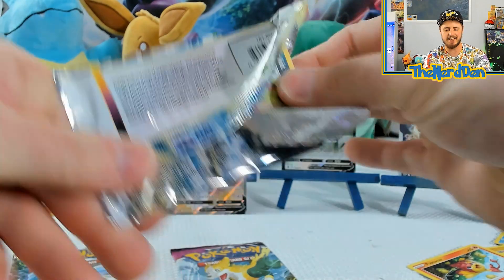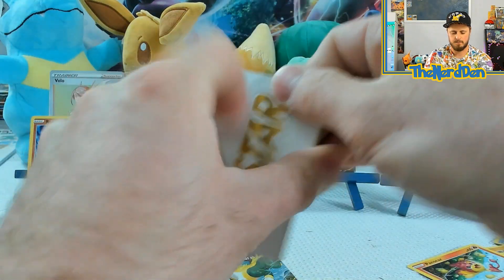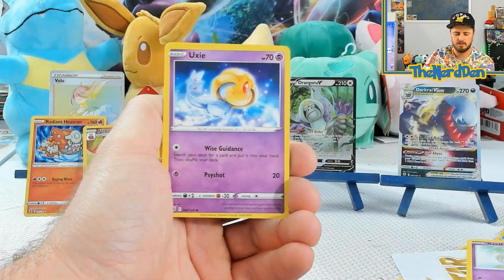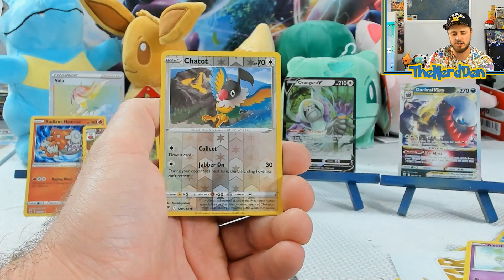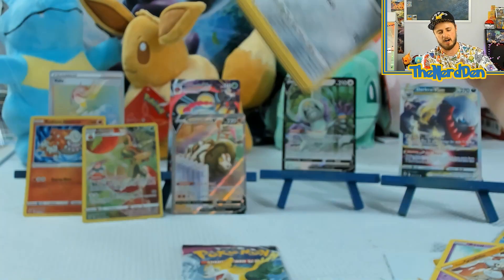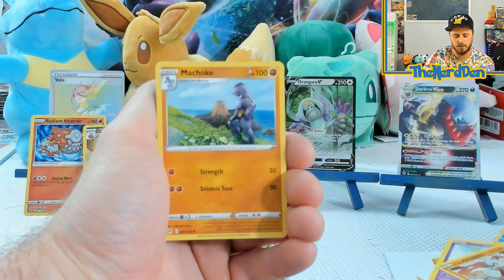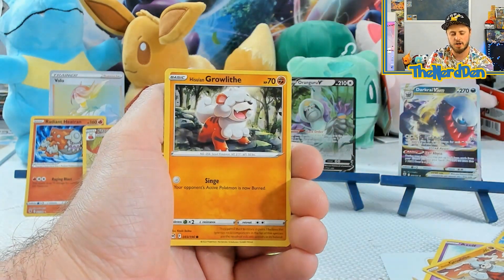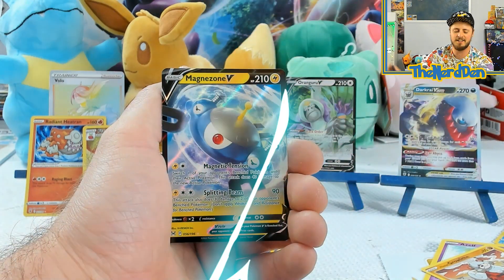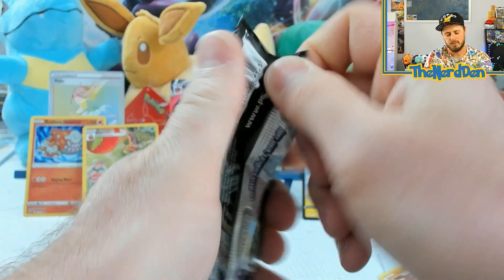Let's see what we can get. Astral Radiance — we got Shieldon, Hippopotas, Cyndaquil, Qwilfish, Growlithe, Chatot, Keldeo. Let's open up this Lost Origin and save the Fusion Strike for last. Second to last pack — let's see if we can keep the luck going. We got Bronzor, Phanpy, Poliwag, Oddish, Growlithe, Oricorio, and into a Magnezone V. And the hits keep coming — look at that!